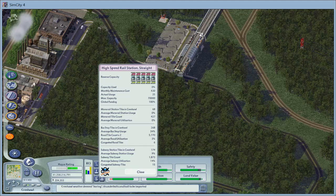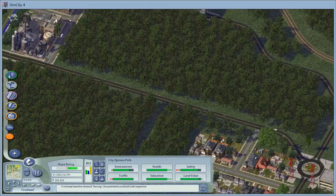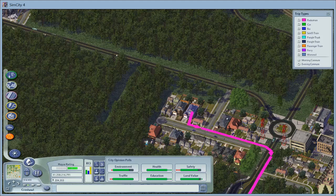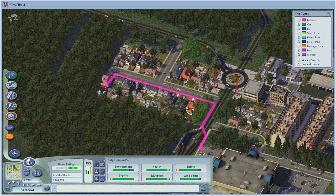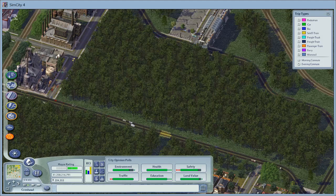Currently at zero percent, 25 actual usage — not much going on there. But I think if I extend it, we might be able to get some use from the sims in this little neighborhood. Let's see where they're going. I think it would look better along this road anyway, so let's just go ahead and do it.